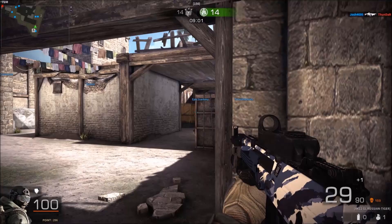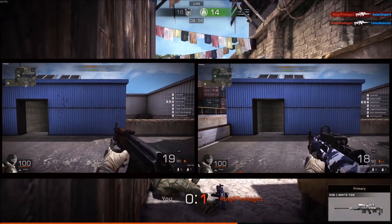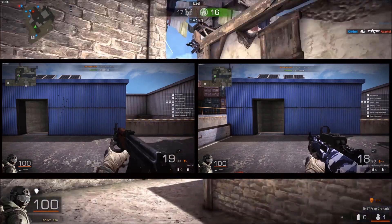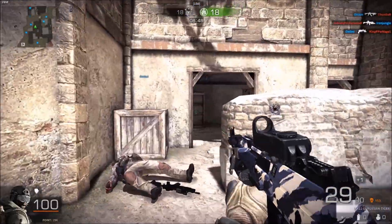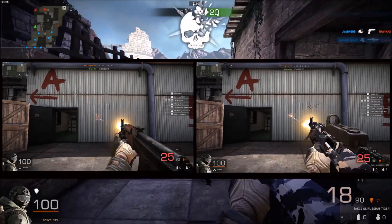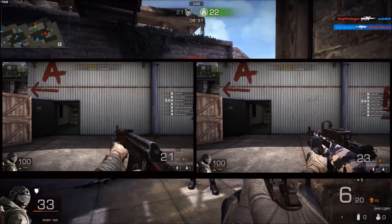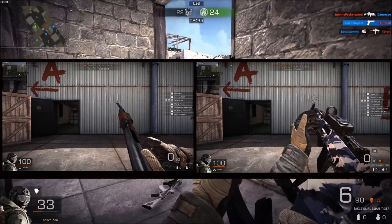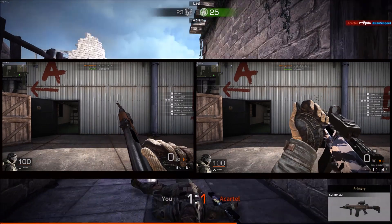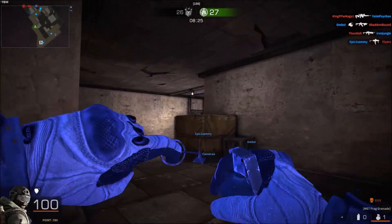First off, we're kicking this off with the reload speed — both the long and short reload speed. When I was looking at it, they both have exactly the same reload speed. The animation might be different, but I think they made the AK-47 just have a longer animation to make it seem a bit longer. The AK-12 and AK-47 have the exact same reload speed: 2.57 seconds for both weapons.